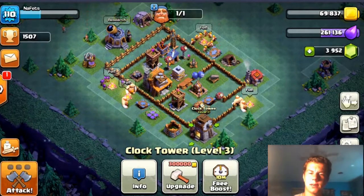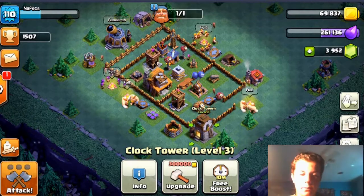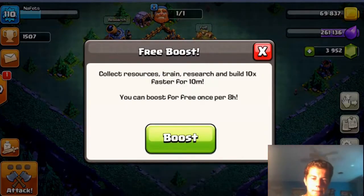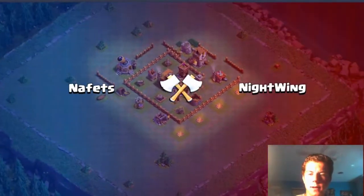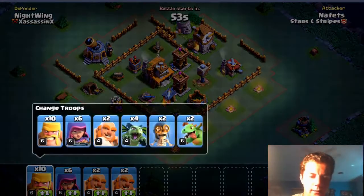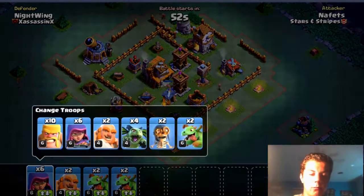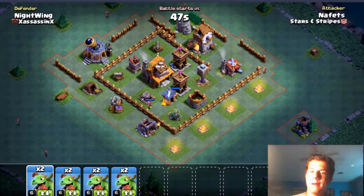We have a level three clock tower — 3,000 to go to level four. We might be able to get enough to put that down today. We're going to get our ten-minute boost going, but actually we're going to do one attack first and then get the boost going. First attack is against knight wing.